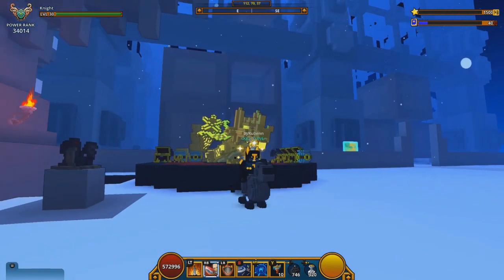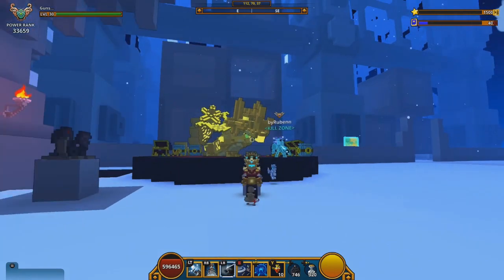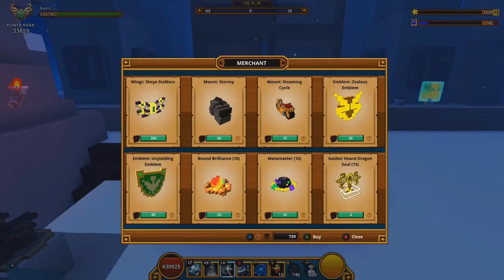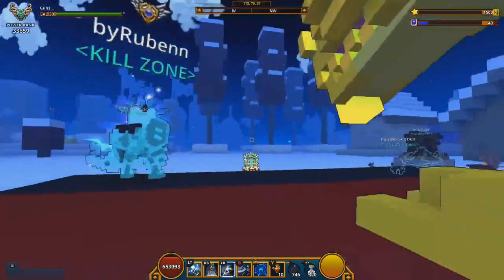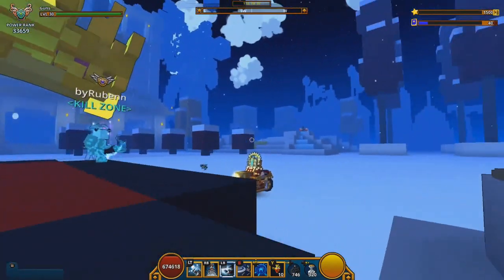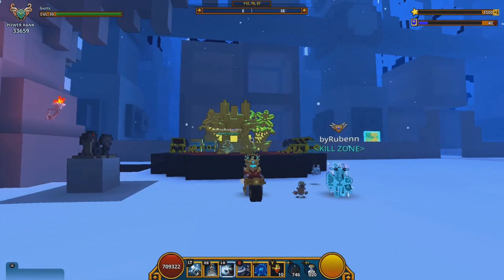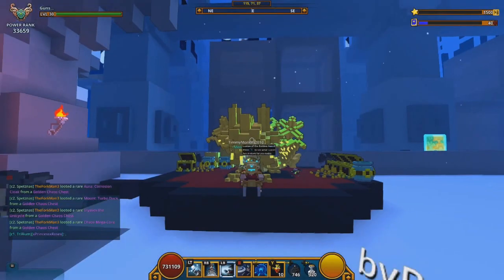I'm going to change character real quick, and this character has the next mount — the Steaming Cycle. The Steaming Cycle mount is 70 dragon coins and 50 mastery points. This was once on the login token mount rotation, so if you didn't get all the login token mounts, this is one of them. Get it if you don't have it already because it is a tradable mount and it is a pretty rare mount.